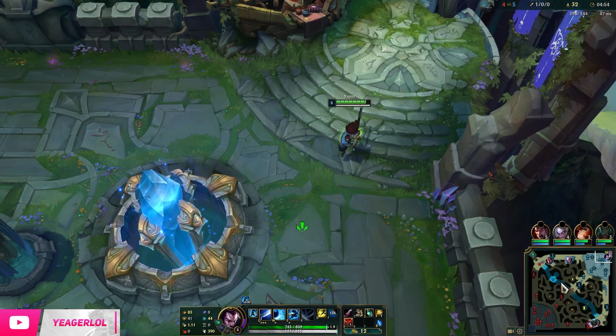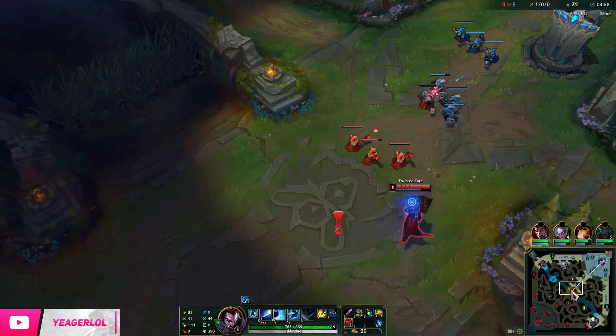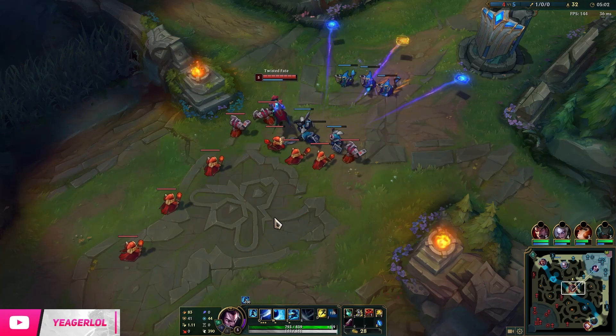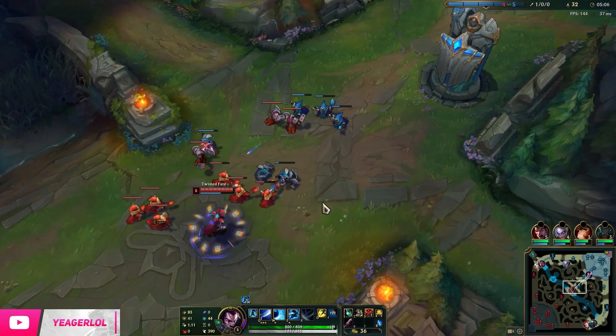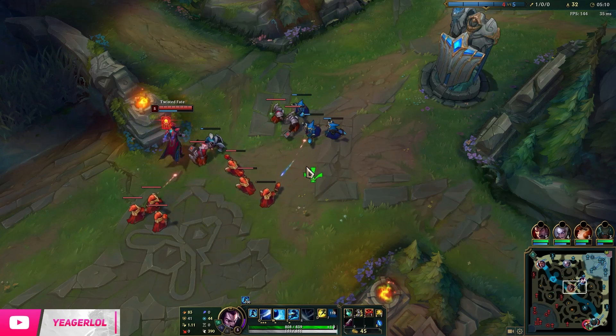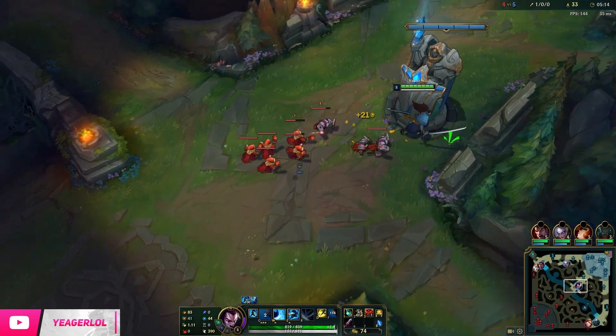This is a small power spike because you do get extra damage. You're not really getting any AD — you get attack speed, which works for your Q, and movement speed that works for your E to make the animation a lot faster. The big power spike really comes when you have Immortal Shieldbow and then the Infinity Edge.